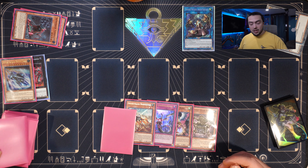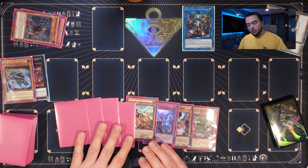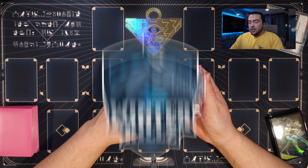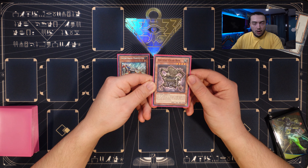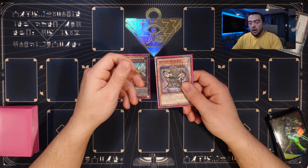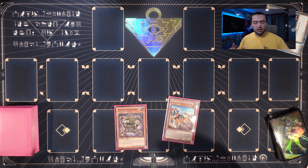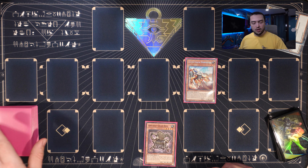Anger Knuckle can't be used as link material. Its second effect — during the main phase as a quick effect — lets you send one monster from your hand or field to the graveyard, then target a level 10 machine monster in your graveyard and special summon it in defense with negated effects. If Anger Knuckle is in the graveyard, you can send one card to the graveyard to special summon it back. Now we use Tunneler to put back Dozer and the four extra deck monsters, draw two cards, and during the end phase Bullet Train adds back the Harvester.